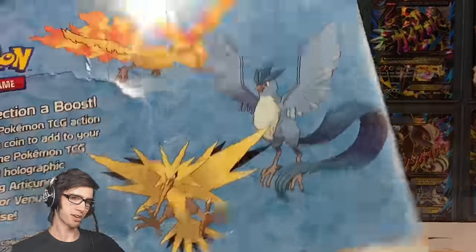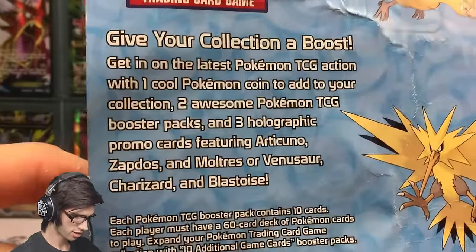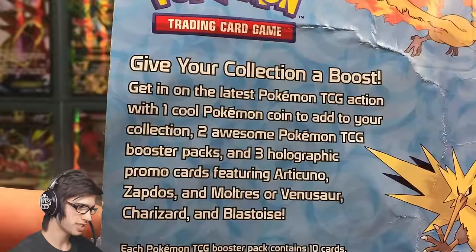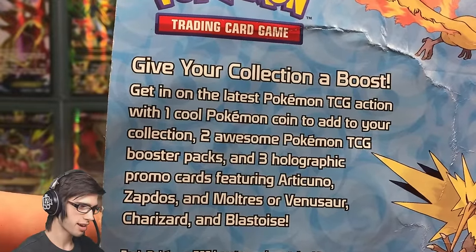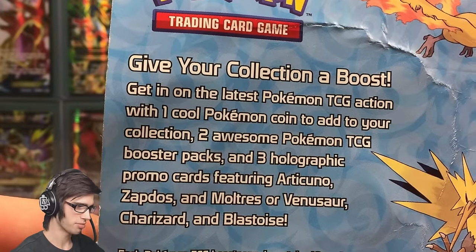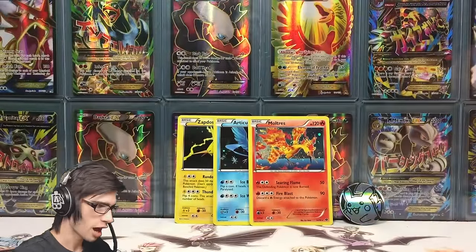Alrighty guys, we're back. I forgot to go through the back of the packaging so let's quickly have a look. It says: give your collection a boost — get in on the latest Pokemon TCG action with one cool Pokemon coin, two awesome Pokemon TCG booster packs, and three holographic promo cards featuring Articuno, Zapdos, Moltres, or Venusaur, Charizard, and Blastoise. That's interesting!